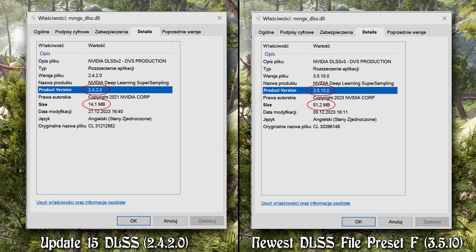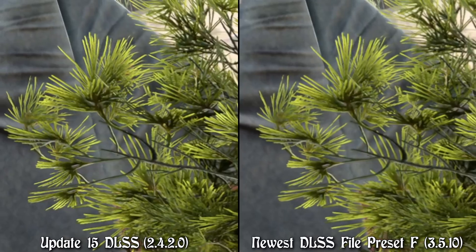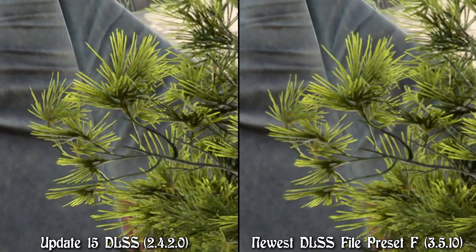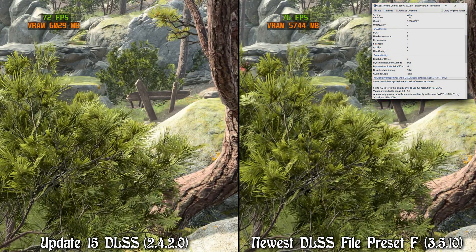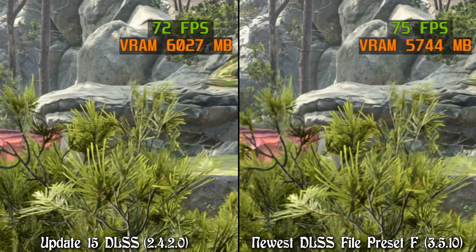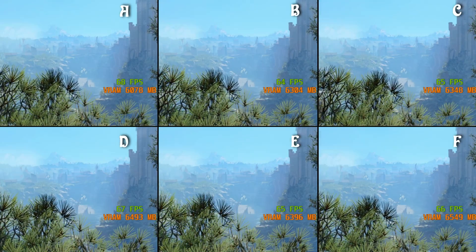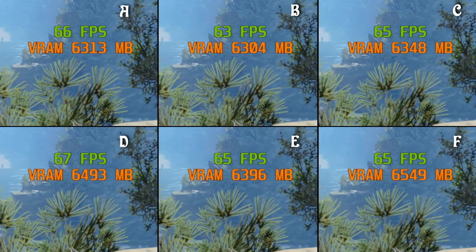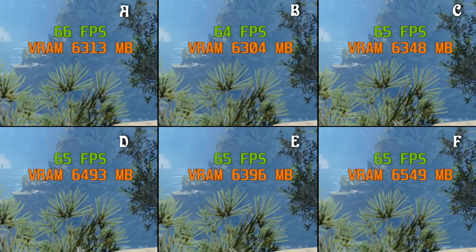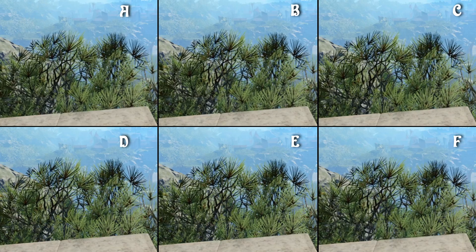The first thing we have to do is update our DLSS file, because the version even in the newest patch is very outdated. A newer DLSS not only looks and performs better, but will also allow us to use DLSS presets. For that, we have to download and install a small tool called DLSS Tweaks. How to update and install both you can learn from my collective guide in the description of this video. It also includes instructions on how to turn on and use DLTSR, which is very important for this guide. Now, regarding DLSS presets — I personally use Preset F. Differences in Baldur's Gate are minor, but F is considered one of the best presets in terms of ghosting, image stability, and quality.